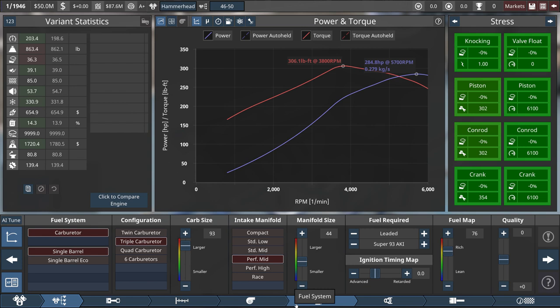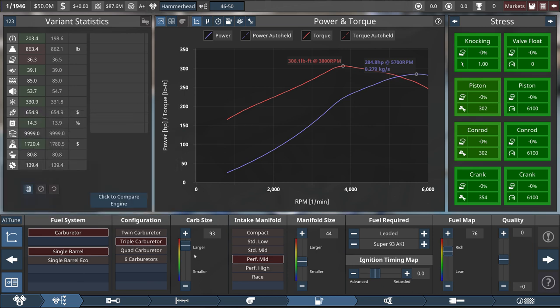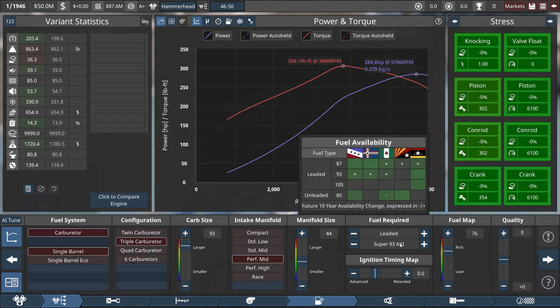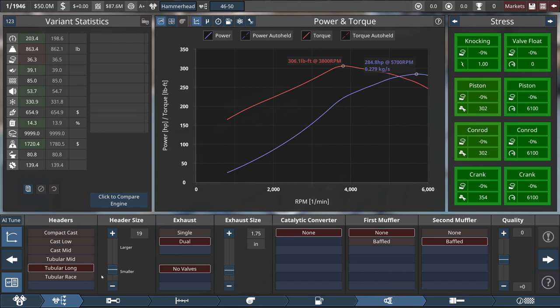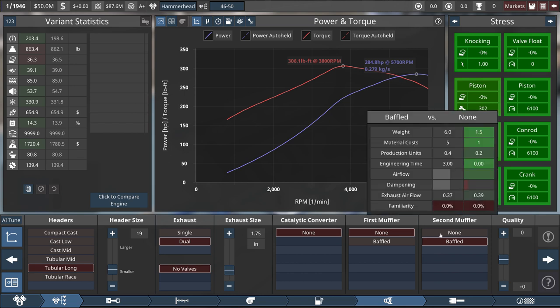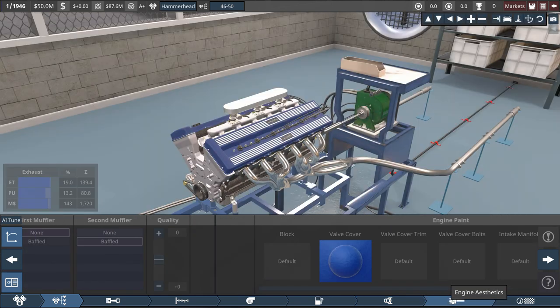With the fuel system, single barrel triple, and in '48 we're going to double barrel and stick with the triple. Performance mid — going to performance high doesn't really add anything, in fact it makes torque a little bit lower. Super leaded; availability is good enough for that, and the other engine will go with the regular. Exhaust: tubular long isn't needed, but for familiarity, doing it now will help in the long run. Future engines we're not going to have mid — it'll either be long or race. Dual, none baffled. We don't really need this for this engine.